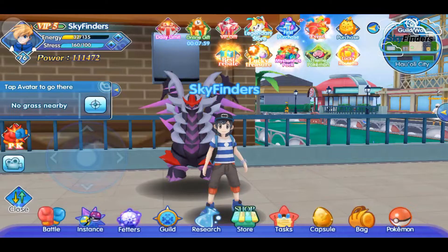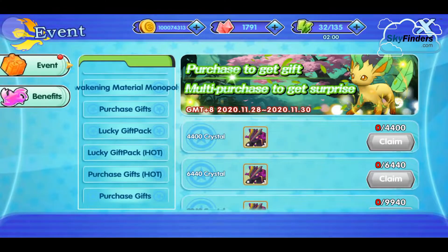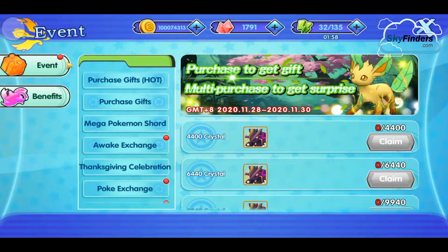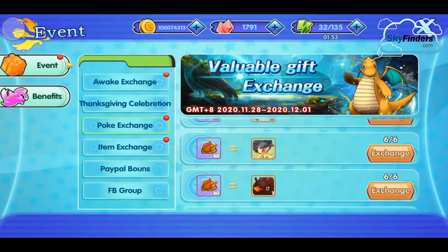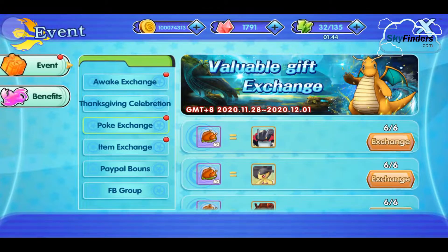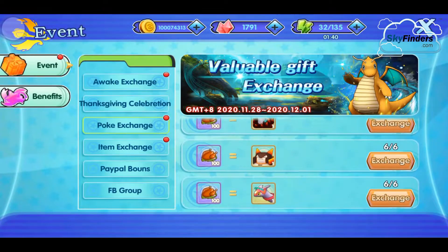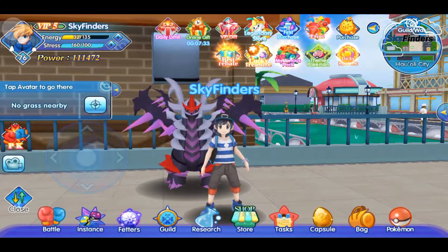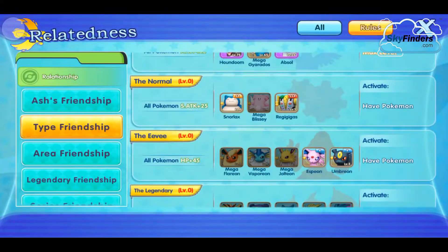You can get mega legendaries from events as well, so check if any events are running. Most of the time you can easily get mega legendary Pokemon from events. But some Pokemon are not available in events, so let's start by choosing Jolteon.